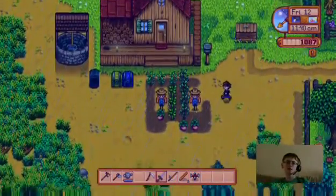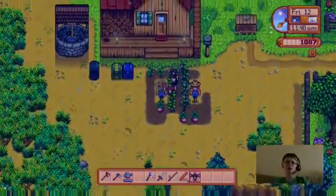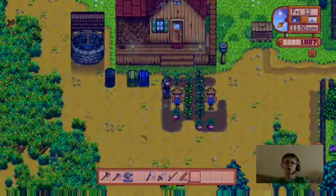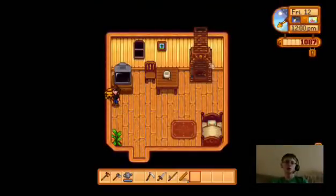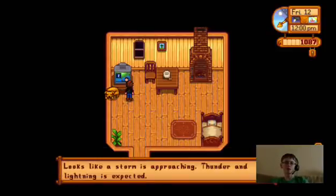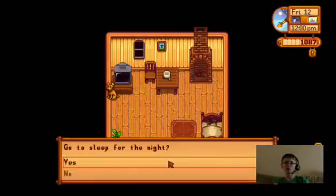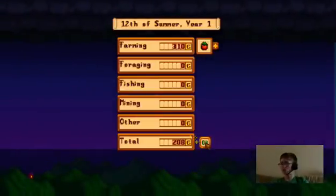Let's install this sprinkler — probably here. So it'll water eight adjacent tiles, like the crops in these areas, every morning. Nice! What are you doing, Bones — he's into the wall. A storm is approaching — is it gonna rain again tomorrow? Time to go to sleep. Nice — made 310 more gold from farming.